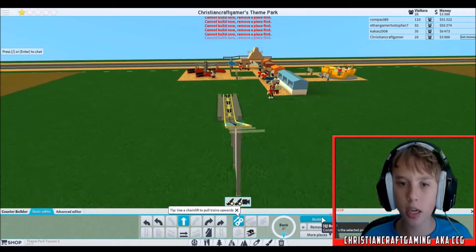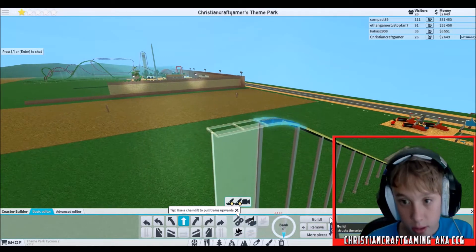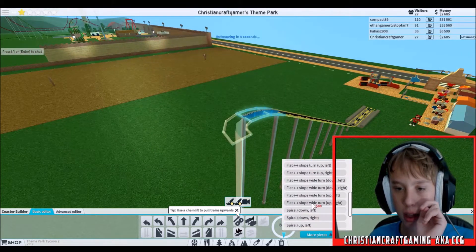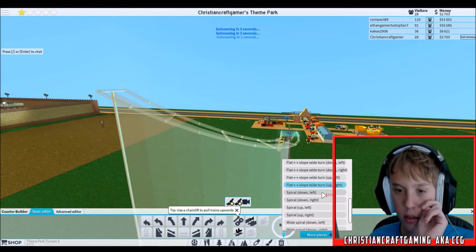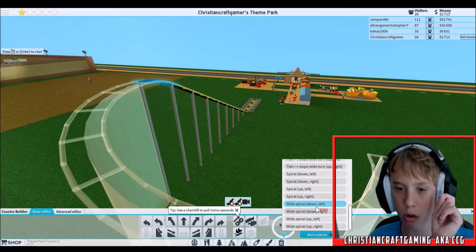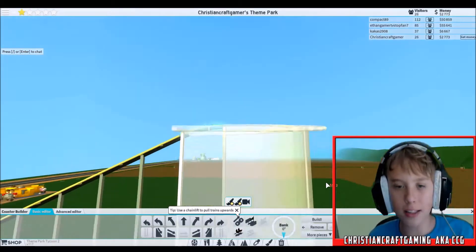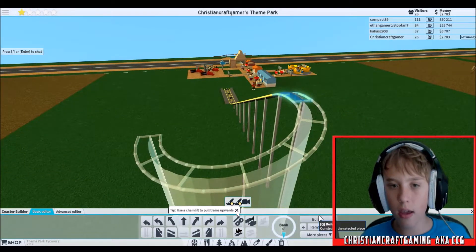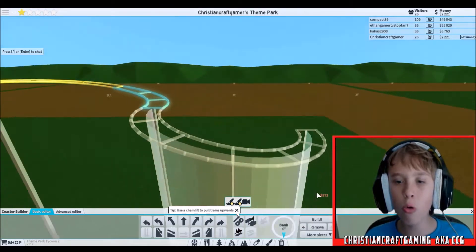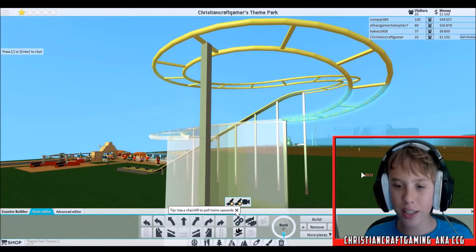We're gonna have a chain lift going up. I'm not gonna go too high with the chain lift because I need to save money. That sharp turn would be so cool! Wild spiro down left — that means we should do down right. Perfect, look at that — wild spiro, a spiral. I like how we're doing. Down left — oh! We're getting something, we're getting there. Wow, that looks so cool!